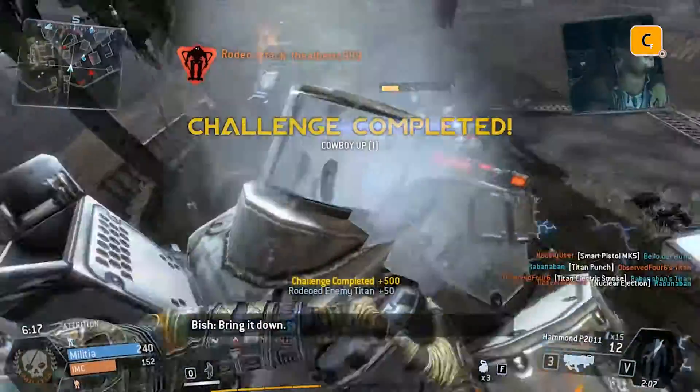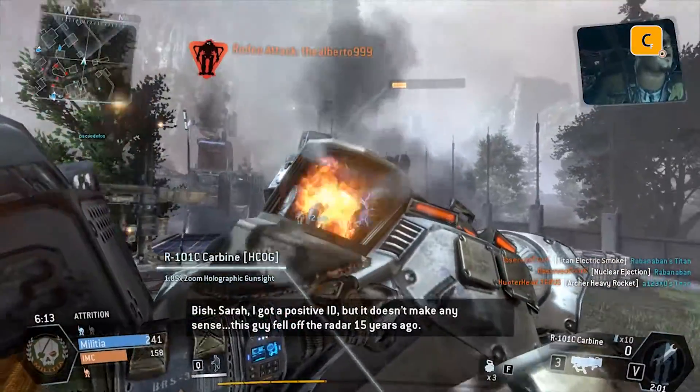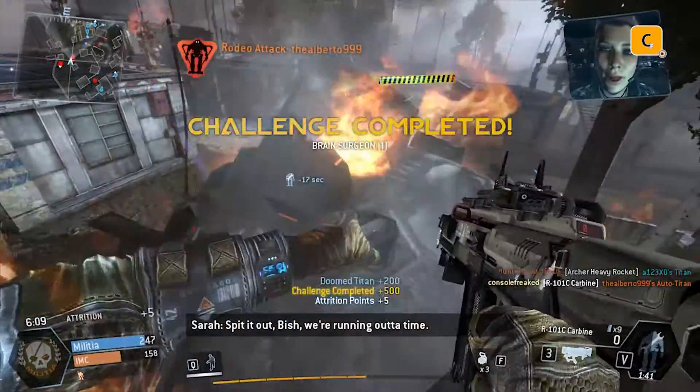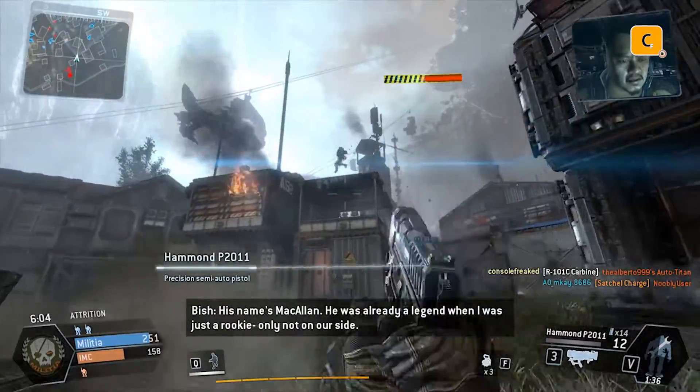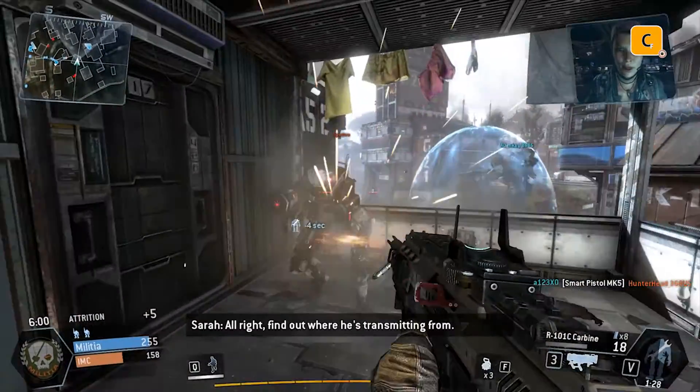Bring it down. Sarah, I got a positive ID, but it doesn't make any sense. This guy fell off the radar 15 years ago. Spit it out, sir — we're running out of time. His name's McCallan. He was already a legend when I was just a rookie. Only not on our side. All right, find out where he's transmitting from.